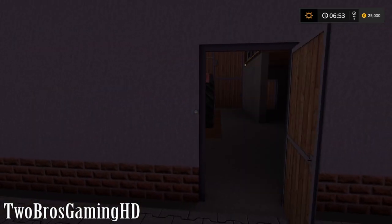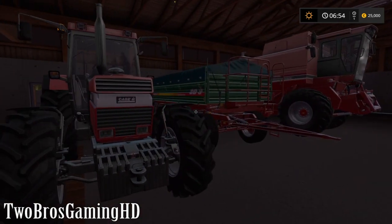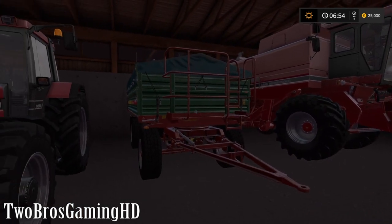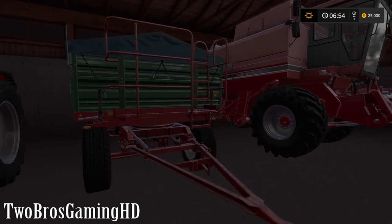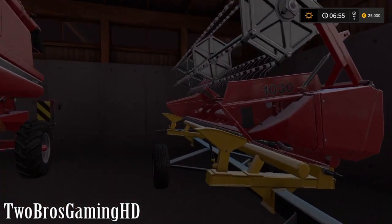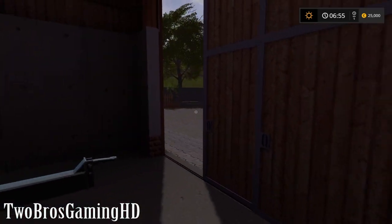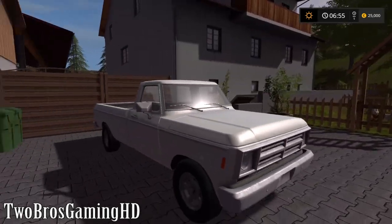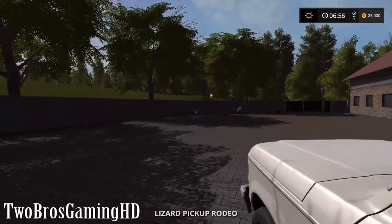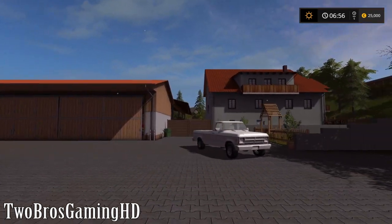Yeah we can actually go in right here. Here we have a tractor, the KSIH as I said in my first episode of this map, and another wagon - we have 2 of these wagons, we can actually sell them. Then we have the KSIH harvester with the header on it. Over here we have the truck, which is actually a good looking truck as you can see - this is the old one that you start out with, like in every other map from the game actually.